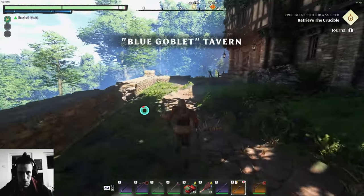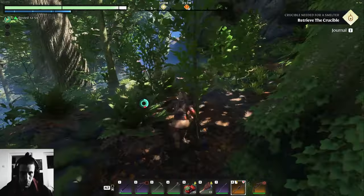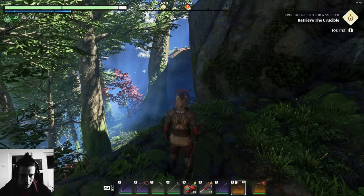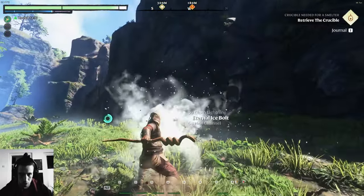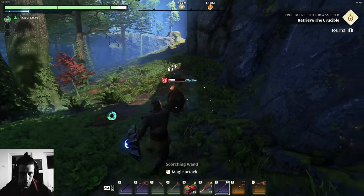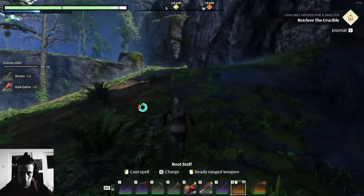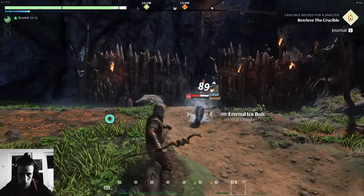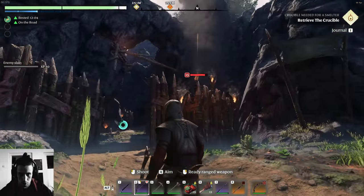I believe I know the way. I mean I could just follow this path maybe, and it leads me upwards. I wish they would have shown waypoints. I'm just gonna believe there will be a path up here. Just don't attack me, it's not good for you. Yes, through this. Can I hit him?